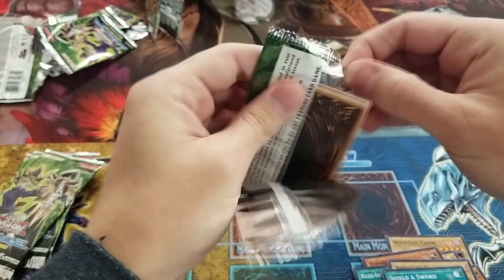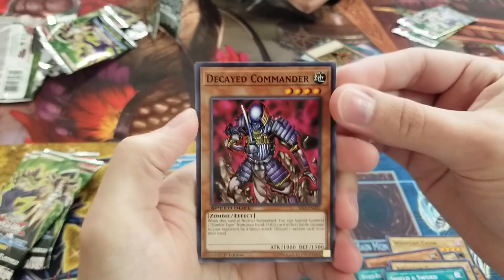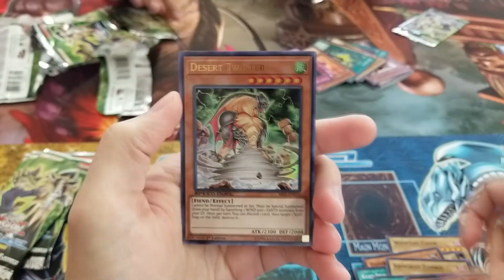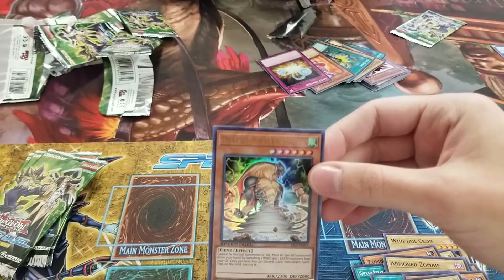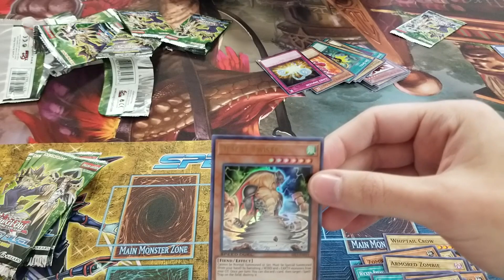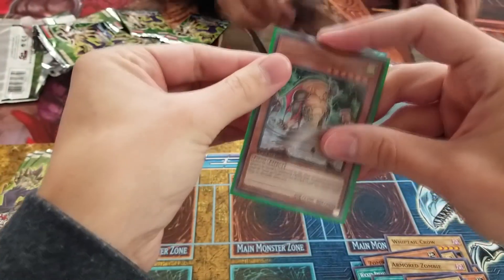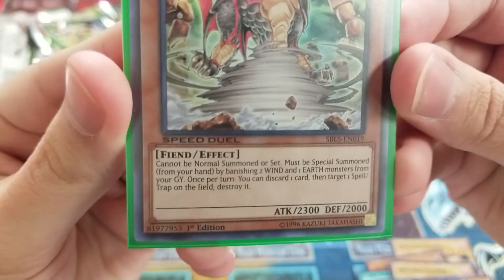So if we don't get — well, we probably want at least three Skull Servants. Decayed Commander, Dragon Zombie, Mystic Horseman, and Desert Twister Ultra Rare. Got that in our box opening previously as well, as the King as well. Still not too bad — it's a one-tribute for 2300 attack, and there's the ability if you're not familiar.